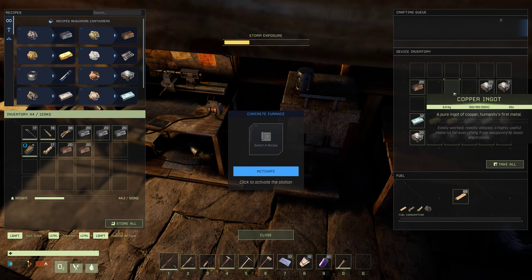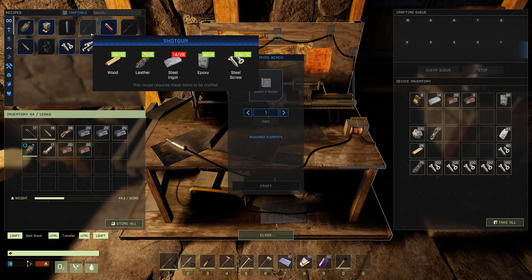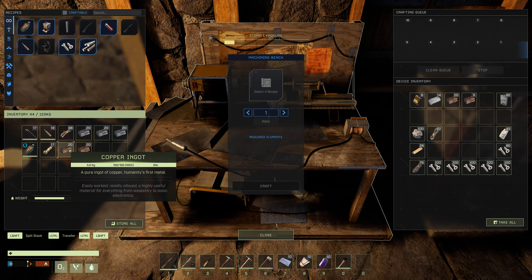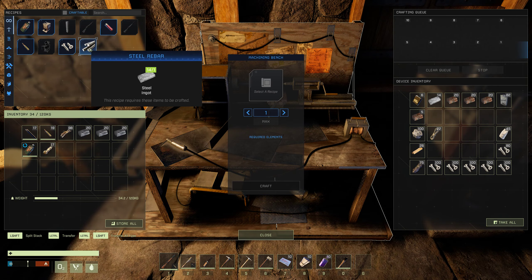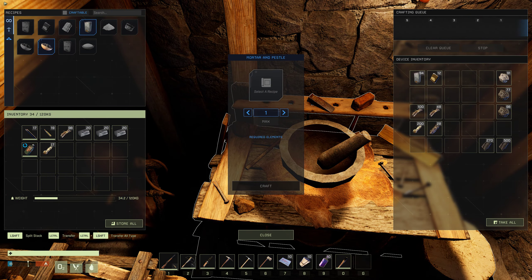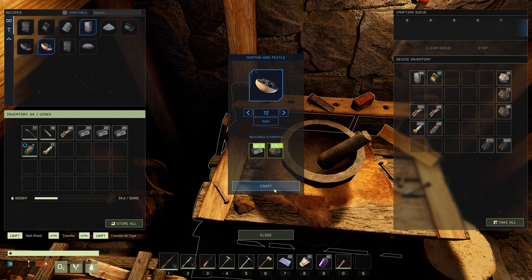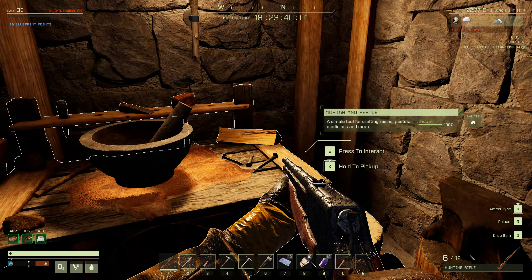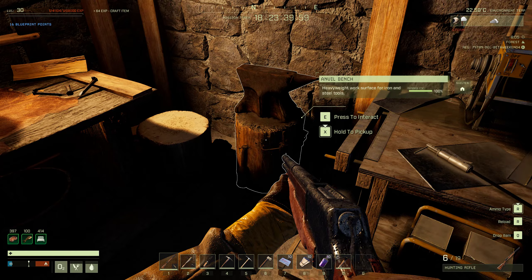I still have some ingots left and I want to see if I can do the shotgun. I need steel for that. I don't have enough ingots — I need like 12 more. Let's see if I can make 12 more. I'm definitely very low on iron already and that's a bummer.